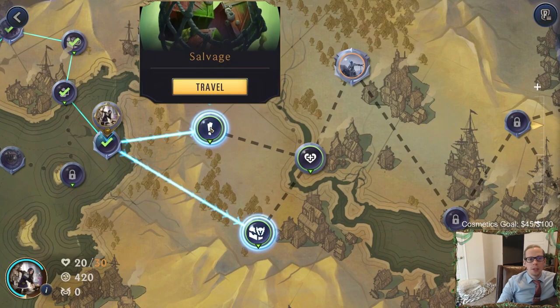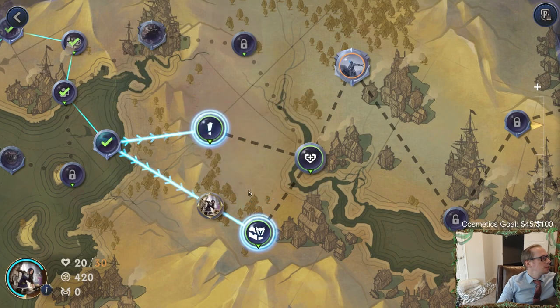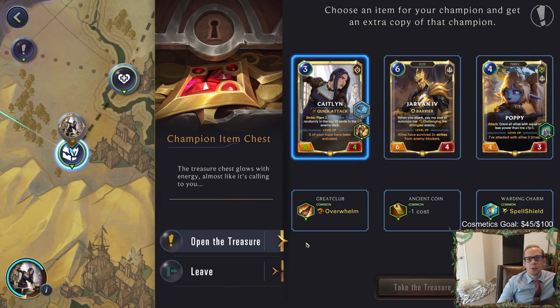We can go towards a champion item. Champion items are good because you get more champions in your deck. Minus one cost to Caitlin - yes please! Minus one cost to Poppy... no, I think we want the two-mana Caitlin.